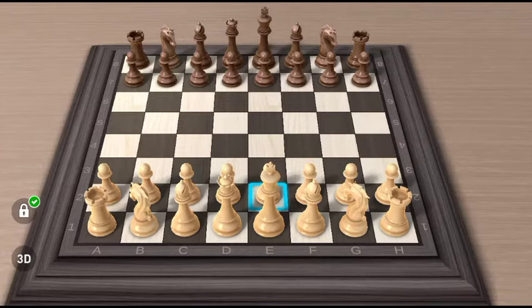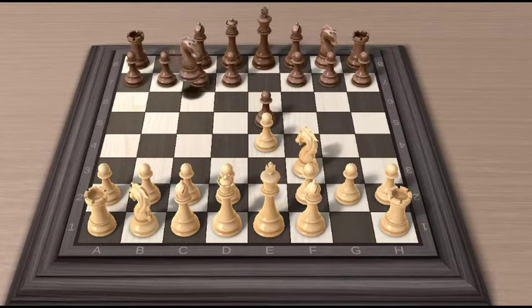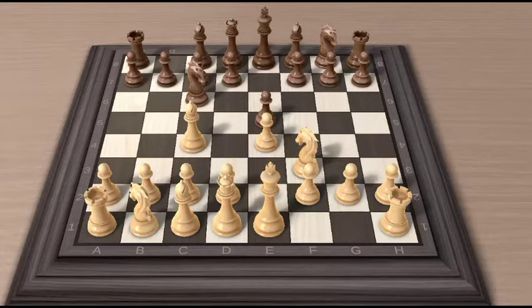The trap is the Legal Trap, starting with the Italian opening. White pawn to e4, black responds with e5. White knight to f3, black knight to c6, and white bishop to c4. This is the Italian opening.